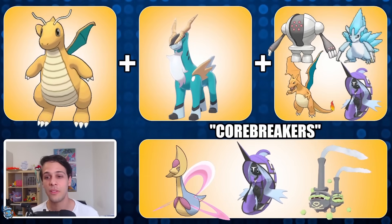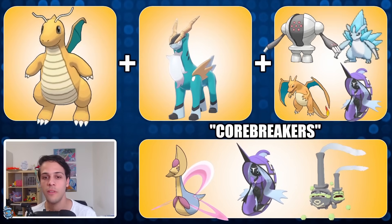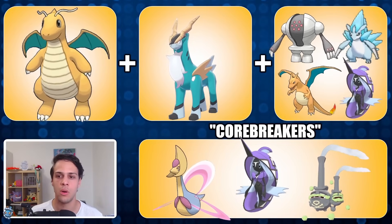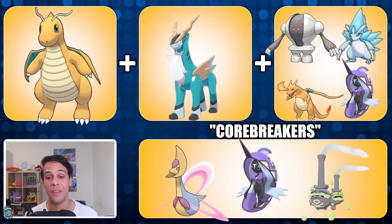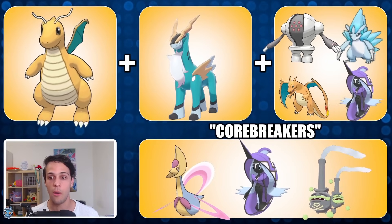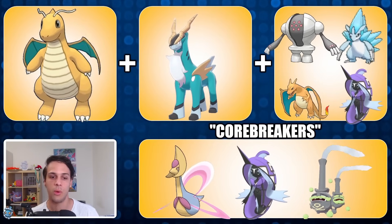For a more neutral option you could also go with Tapu Fini. It doesn't do super well versus most fairies but does well enough, and it also does fine versus most steel types — especially Alolan Sandslash, which is the one steel type Dragonite really struggles with. Versus Registeel you actually do pretty fine because you have Superpower. Roselia is a little more of an issue especially if it runs Grass Knot, but you should be able to deal with that with teamwork. Overall it's a pretty solid team you can run as ABB with double steel or as a fairly neutral team with Tapu Fini in the back.